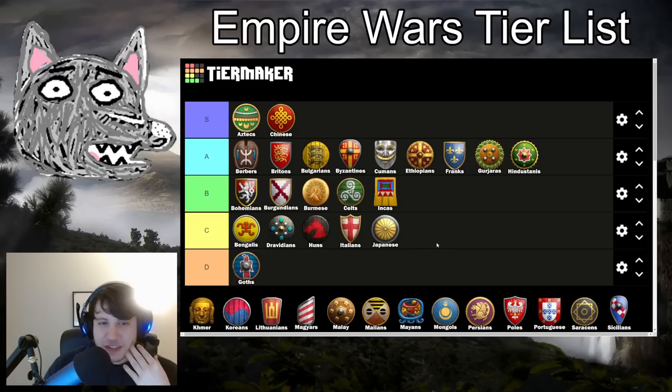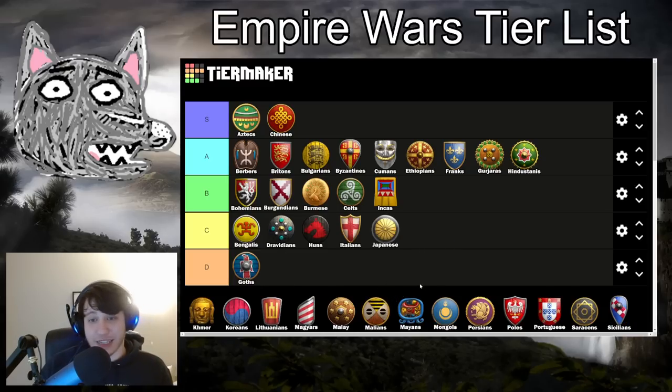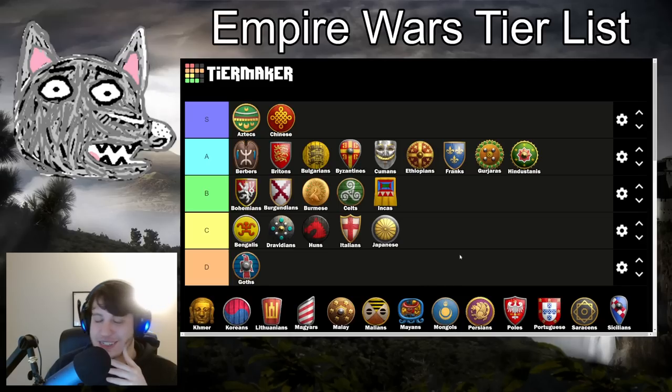Japanese are going to be in a very similar vein. They're a civ that loves having that early Feudal Age with their men-at-arms rush — that's out the window in Empire Wars. You don't get extra wood from savings on drop-off sites, so you're down a mining camp, a mill, and three lumber camps in savings — that's 250 wood you would have otherwise saved in RM. Japanese just lose a lot of their power. Again, we might see them on Northern Isles or Shoals because they're still a good water civ, but not much of Japanese otherwise.